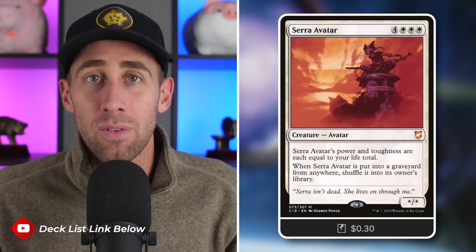Tactic number one: the golden pig of this deck, the number one card out of 99 — Serra Avatar. This is a star/star avatar for seven mana, with power and toughness each equal to your life total. Whenever it's put into the graveyard from the battlefield, shuffle it back into its owner's library. This is one of the very few creatures that can just be the biggest threat on the board — you make your little 0/1 egg, your opponent thinks it's cute, it dies, and all of a sudden you've got a 40/40 in play.